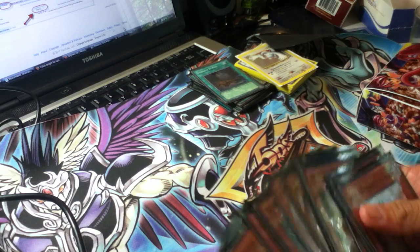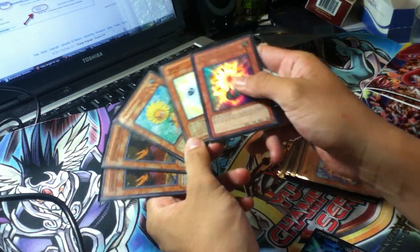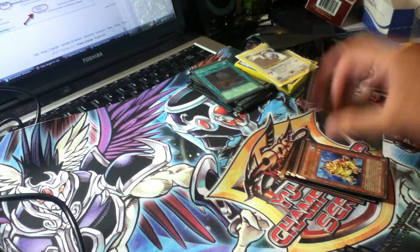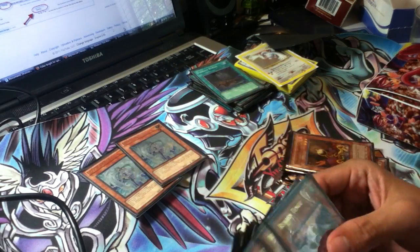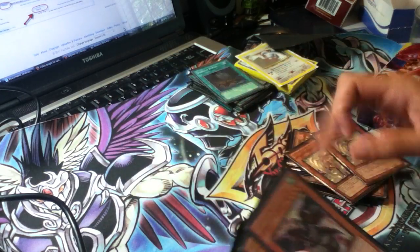Then we have the Plant Engine — staple five: two Lone Fires, a Dandelion, a Spore, and a Glow Bulb. Pretty standard for that part. You run your two Veilers. Veilers are really good; you always need them. I'd run them in almost every deck.